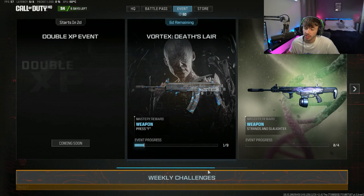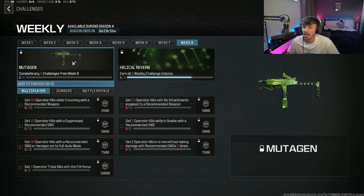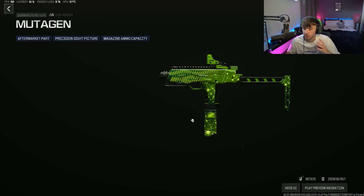The first thing you are going to want to do is come to the event tab and head down to your weekly challenges. Once you're in your weekly challenges, as you can see right here, for completing week 8 you are going to be getting the brand new blueprint, which is right here. And as you can see, it is animated — not the craziest animation, but there is animation in there. It does slightly change; it is slightly reactive.